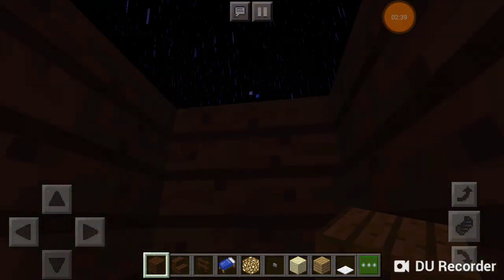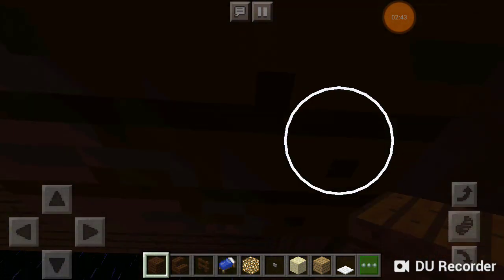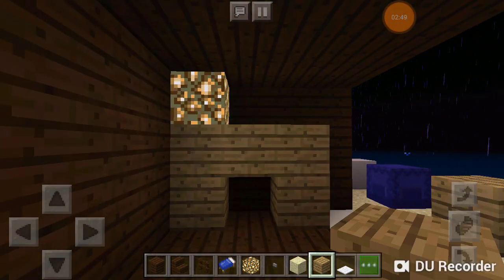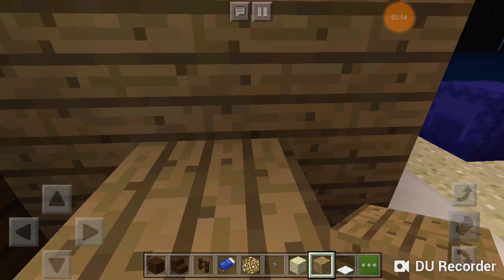We're going to fill the base of our loft. Then we're going to place another two and then connect it. We're going to place one in front to act as a chair.